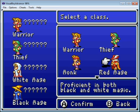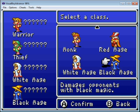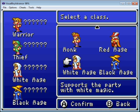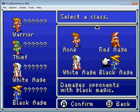Then you also have the Red Mage, which can use both black and white magic and can wield weapons. Then you have the Black Mage, which uses black magic, and the White Mage, which uses white magic. The White Mage is the healer, and the Black Mage is the nuker.